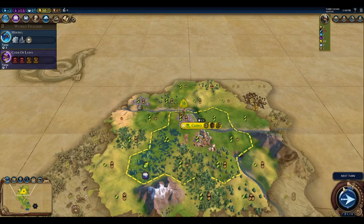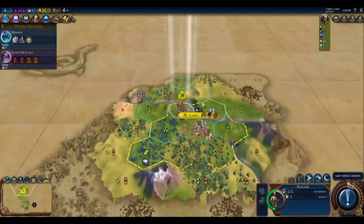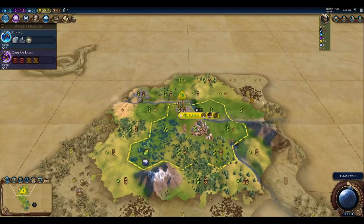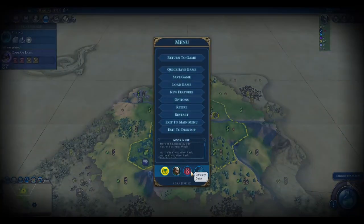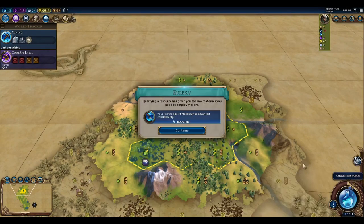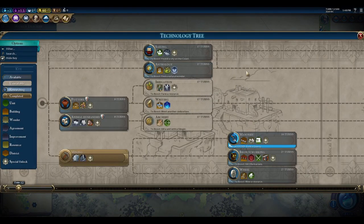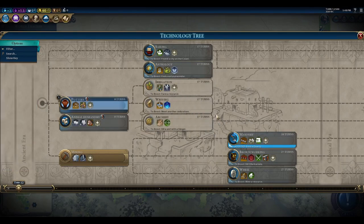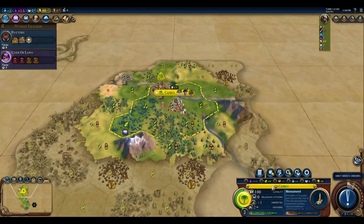We'll wait here a couple of turns to get our quarry built. One more turn for the quarry. We finished our quarry — let's go ahead and build the quarry improvement. We got that masonry boost. And then let's start working on pottery, because we're going to want to work into irrigation, and we also may need some housing here.